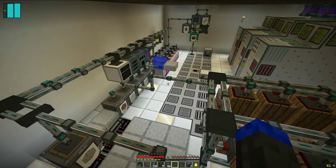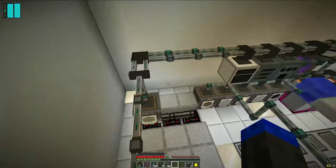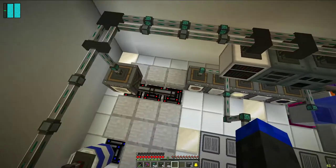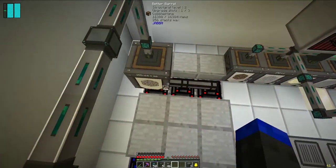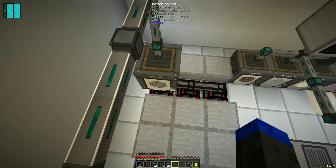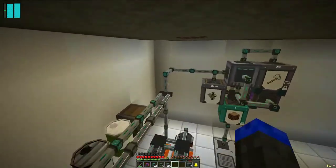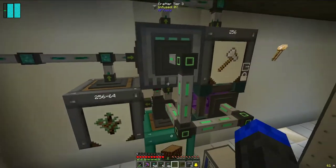Here we are in the power production room. This is at the bottom of the base — this is where I actually produce all the power. I'll start here with the cobblestone generator. I'm running three transfer nodes into a Java barrel, and that barrel is piping up through this Ender-IO conduit here.